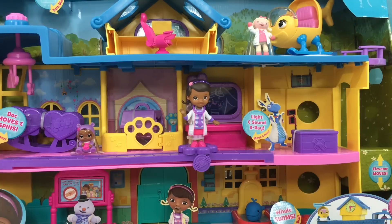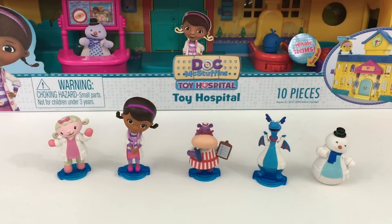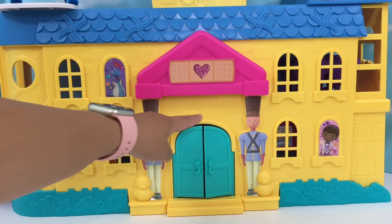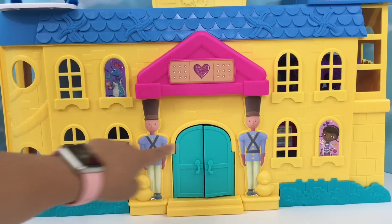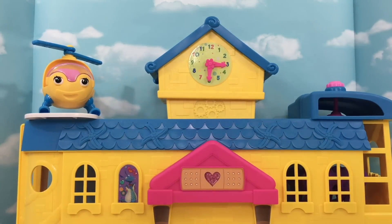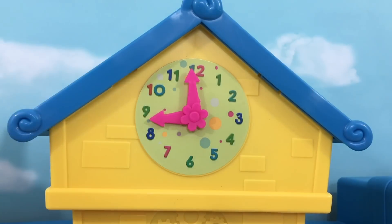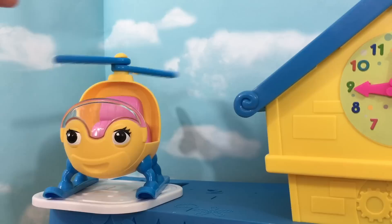Even though our toy hospital already came with Doc and Lammy, the reason I added the figure set is because we didn't have Haley, Stuffy, and Chilly. This is the front of our hospital. We have our front door that opens and closes, our two hospital guards, Stuffy, and Doc. And on the top, let's take a closer look — our huge hospital clock. Maybe we'll leave it at 9 o'clock. And on the other side, we have our helicopter and our helipod.